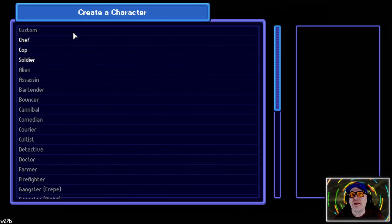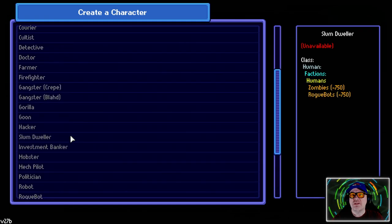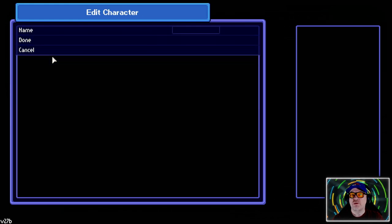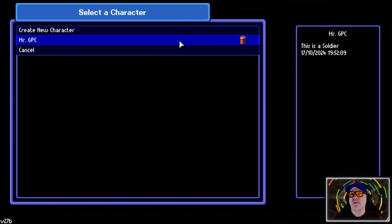Create a new character - these are all the types of characters we could be, but we've only got a choice of three. We will be a soldier. Let's name them - edit character name. We will call them Mr. GPC. There we go, and we'll do done.